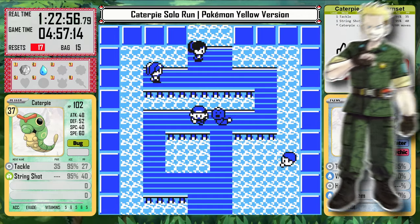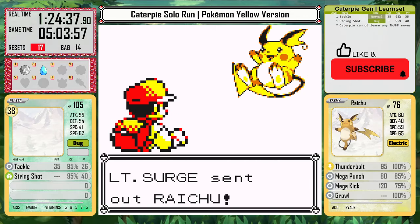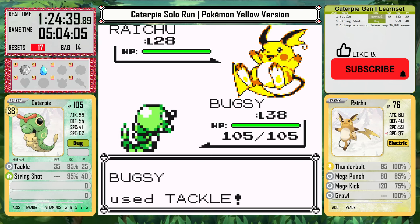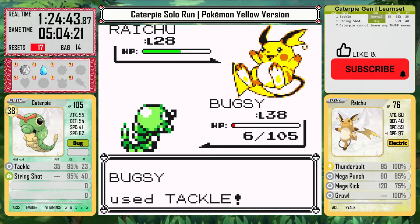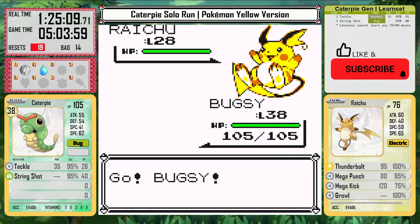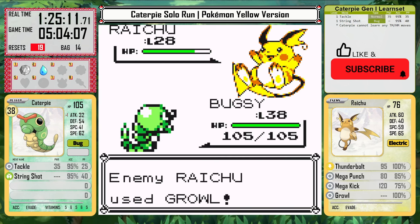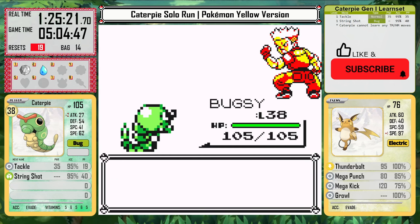Surge is immediately next, and I'm still a little worried. His Raichu can hit really hard, and there's no way to know what it's going to do next. His battle is based entirely on luck — he needs to just use an X Speed or miss his attacks a couple of times, and then Caterpie can make it work. We get a couple of quick resets to big hits from Thunderbolt. But when he does miss a Mega Kick or use one of those pointless X Speeds, we can actually get the win, and that's what happens on the third try.